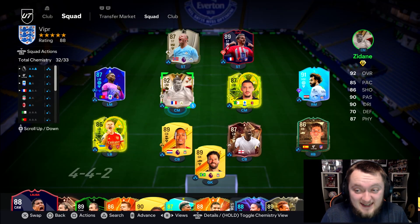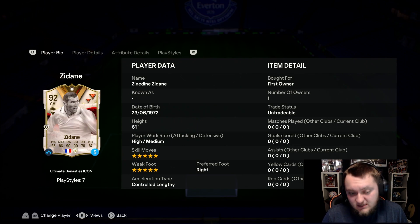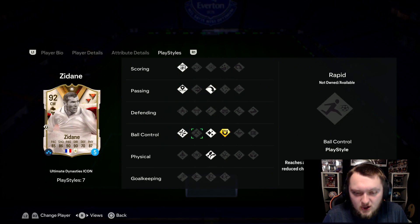Well, I was not expecting this today guys - we have got baby or mid Zidane as an SPC, and of course it's not as good as his card that's in packs, but still this is bonkers. Five star, five star, controlled lengthy, high/medium, six foot one - he's got finesse shot, incisive pass, and long ball pass with technical flair.